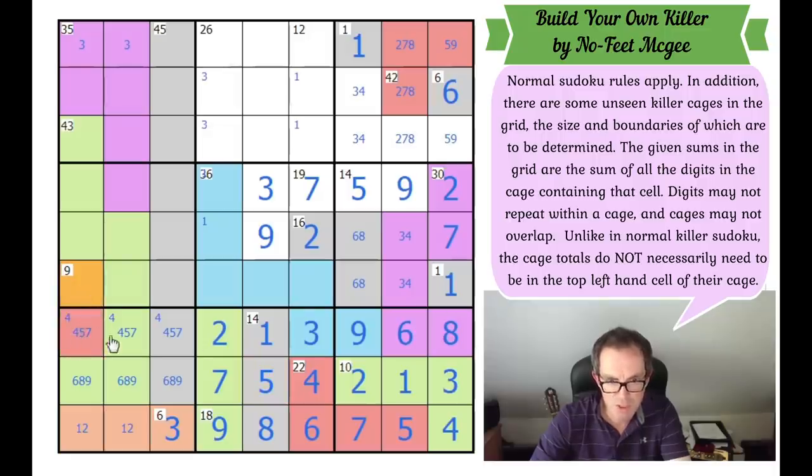So this is a 2-cell 9 region. This square here has to be 2, 4, or 5. How is that not helpful? It doesn't seem to be helpful — I'm not quite seeing how it is if it is.